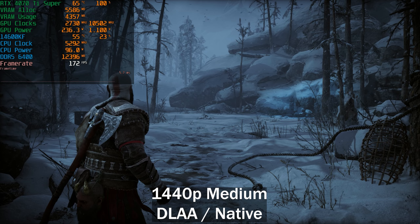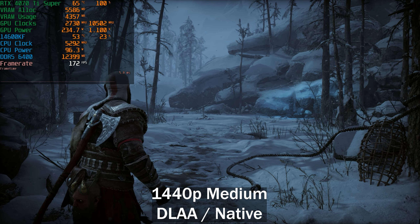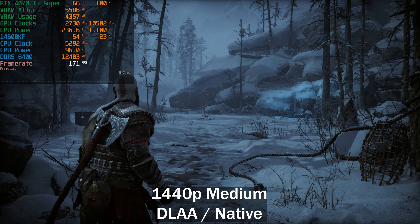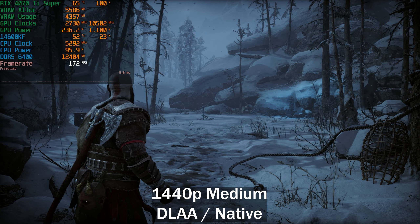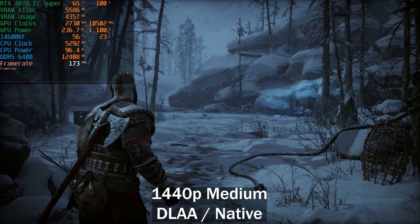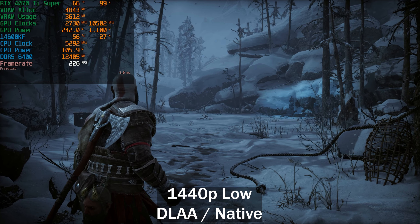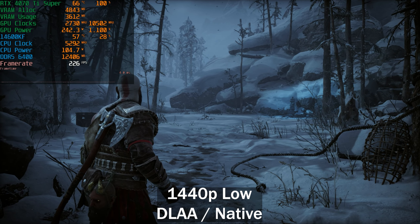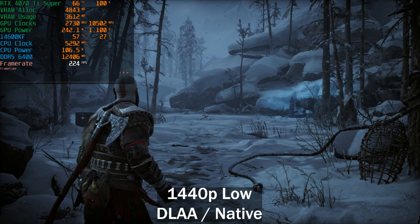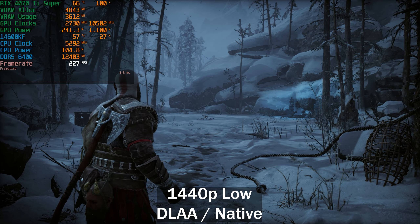GPU power is sitting at around 241W, which is pretty much par for the course for this GPU at 1440p. It's only at 4K where it starts to creep up to that 285W limit. On the medium preset we're at 172fps. On the low preset we're getting 225 frames per second and still very GPU limited — so it's really not that demanding a game.